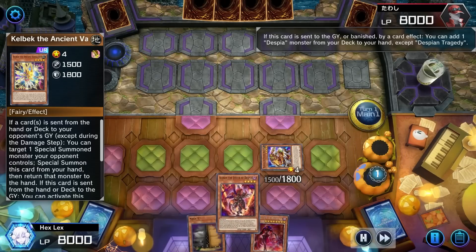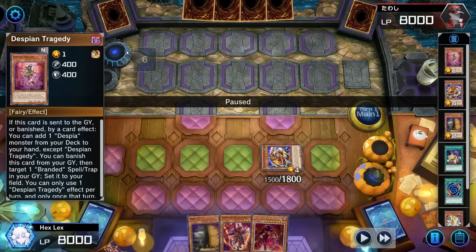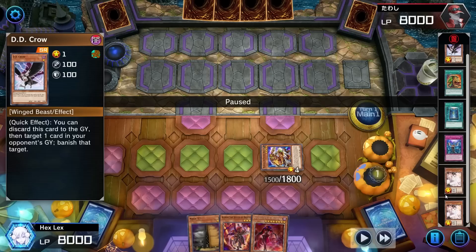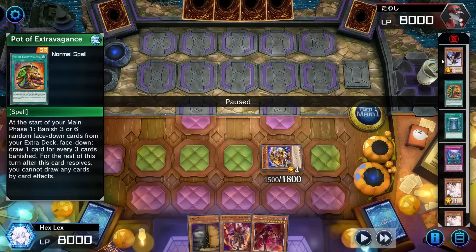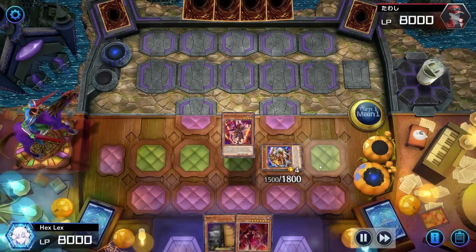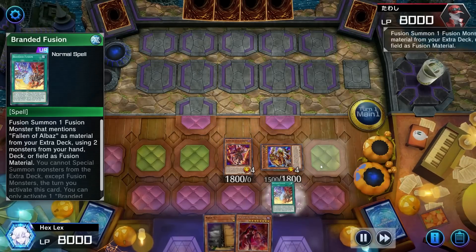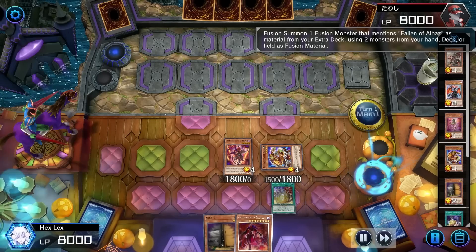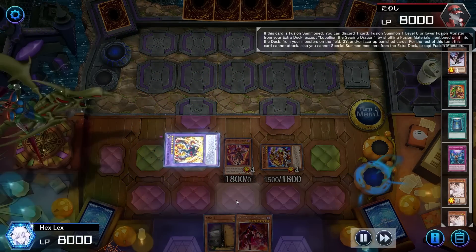I'm going to use Mudora's effect to discard Kelbek. Fortunately we're lucky and still mill a Despian Tragedy even with only 5 cards milled instead of 20. Looking at my opponent's discard — D.D. Crow, Plot of Extravagance, Book of Moon — those three should have told me they were on Floowandereeze, but I just wasn't thinking when I looked at their graveyard. Anyway, we've got Alibur for the Branded Fusion, so we go ahead and fire that off. We also mill another Mudora off that Kelbek — but of course the Shufflers really don't do anything against Floowandereeze. Floowandereeze does not need a graveyard; in fact, shuffling their graveyard is actually detrimental because then they can play D-Shifter again.